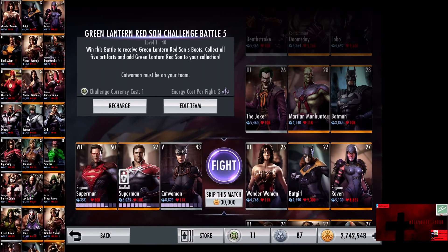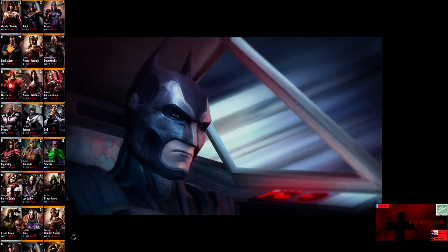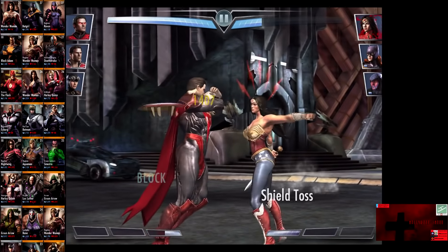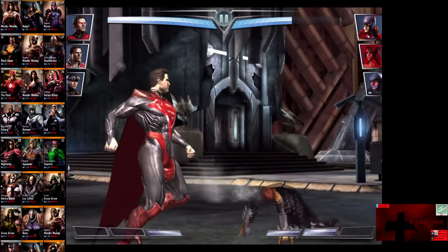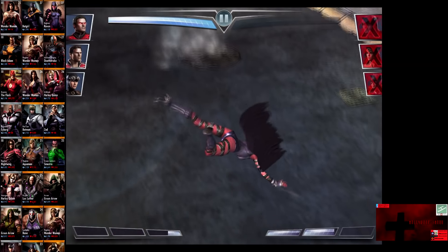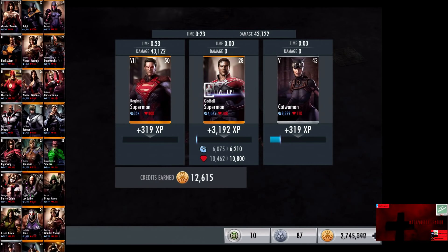In the eighth matchup, we have Wonder Woman, Batgirl, and Regime Raven. Silver card gains a level of 25 Elite 3. Skip the match is 30,000 credits. The other team starts with one bar of power. Shield Toss blocked for 1,407. Wonder Woman is eliminated. Batgirl comes in at two bars. We punch her out and go off a flying punch on Regime Raven to knock her out for the victory in the eighth fight. 3,192 XP — Godfall Superman hits level 28, gaining 135 damage and 338 health. 12,615 credits.